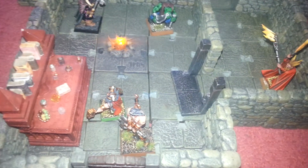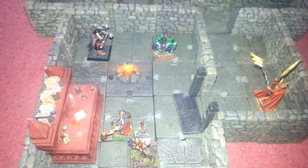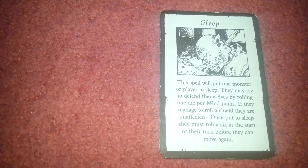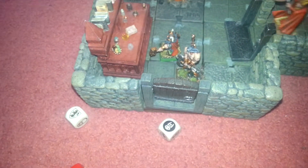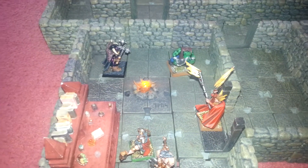We now have the wizard. Let's try and see what sort of spells the wizard has got. Okay, what the wizard is going to do - he's going to cast Sleep. This spell will put one monster or player to sleep; they may try to defend themselves by rolling one die per mind point, and if they manage to roll a shield they are unaffected. Once put to sleep they must roll a six at the start of their turn before they can move again. He's going to move in because he's got to be able to see him - one, two, three - and he's going to cast that spell on the chaos warrior.